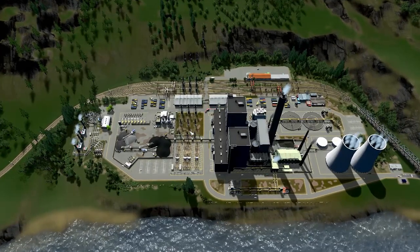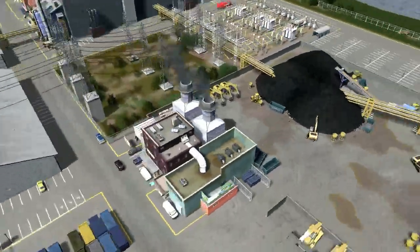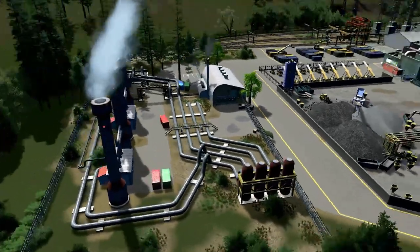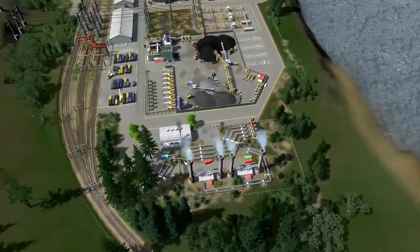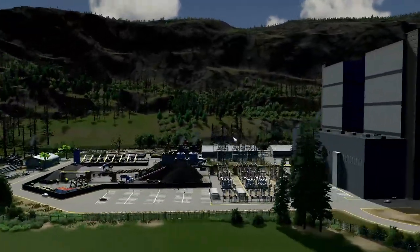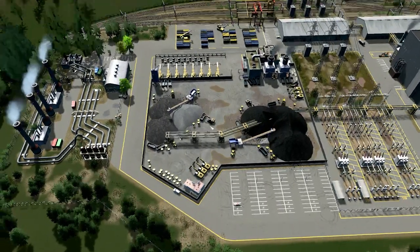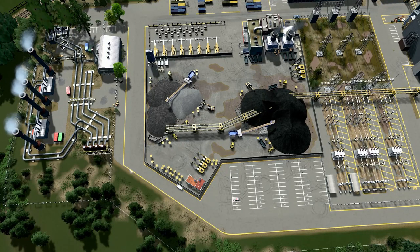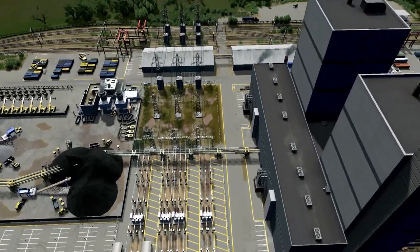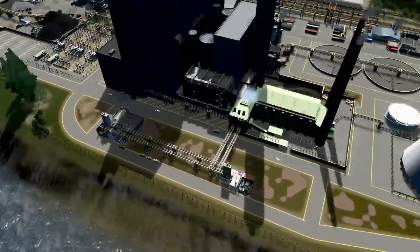We have some refining plant type of structures here going across, and additional refinement areas over in this section as well - just as an afterthought, wanting something a little more sparse along this edge. These tall towers also help try to balance out the substation, so it kind of gets a nice U-shape going across the middle. All these parking lots are functional - I need to go through and set road rules for a lot of these roads, like no parking along the side, which I think would help out a lot.